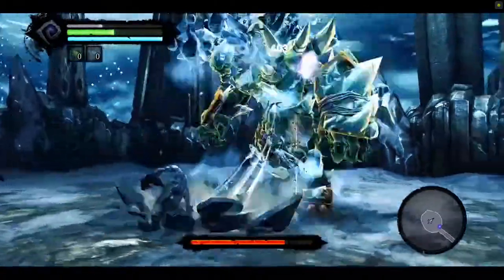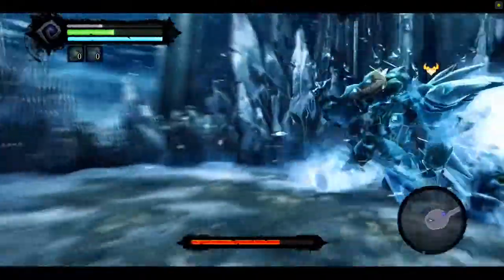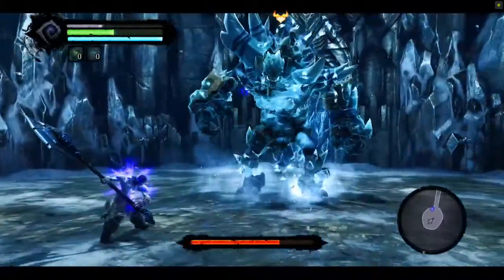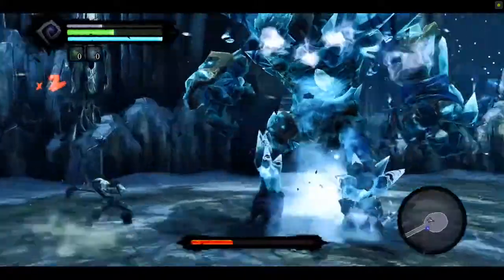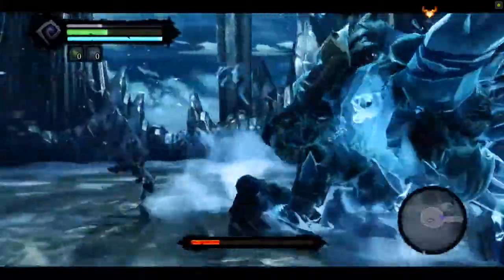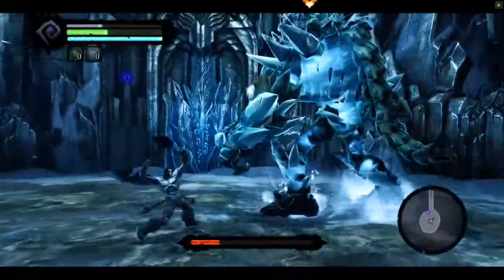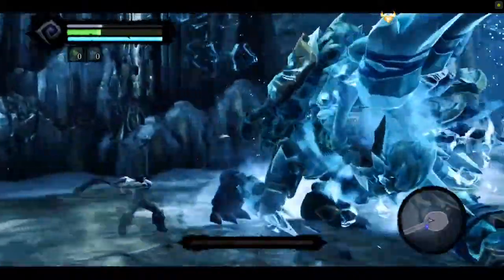Charge and attack — bam! He did not like that, he's a little mad at me now. And another one, bam! Dodge. As you can see this is faster but I think the hammer is really effective because if you're charging and attacking him, pretty much he goes down.